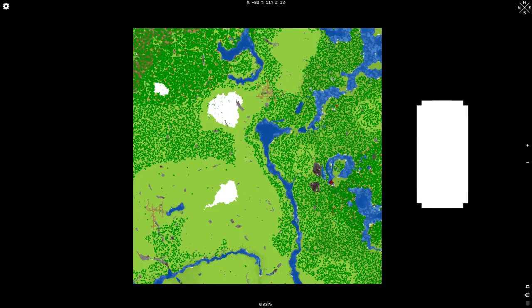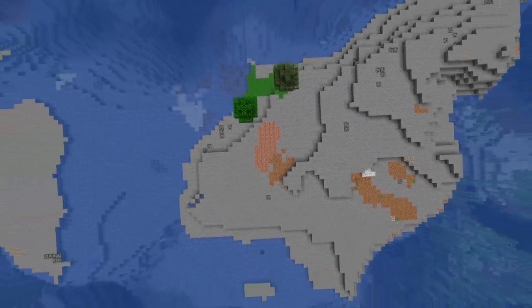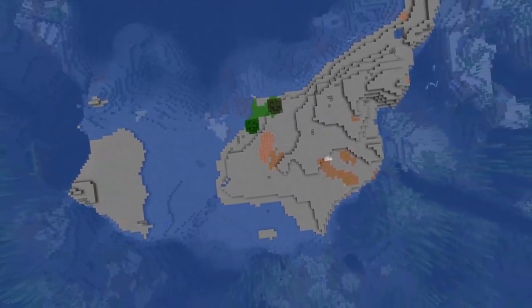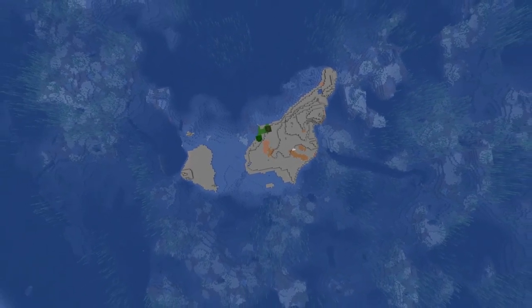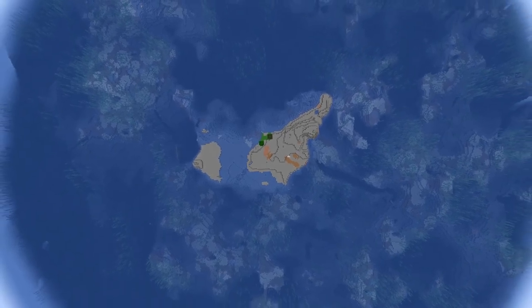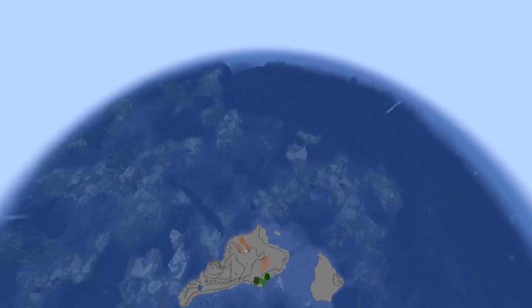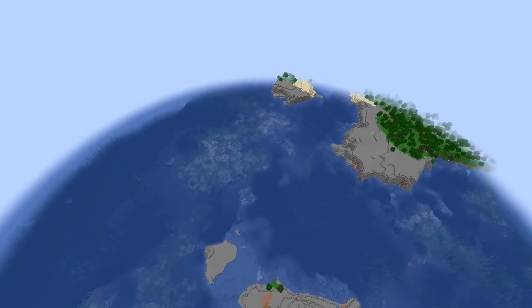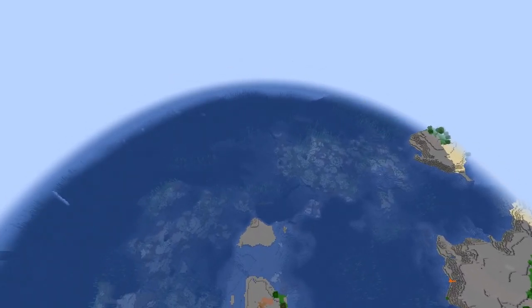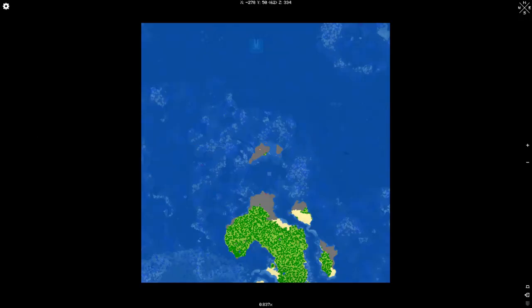There's a village — two villages by the looks of it. Decent. Big plains. This is stony — water and stone, two trees. That's a lot of ocean. Do we have anything else? A village or something? That's ocean, that's an island, even more ocean. Here's the seed guys — there's an ocean monument. But this is not gonna be the one for me.